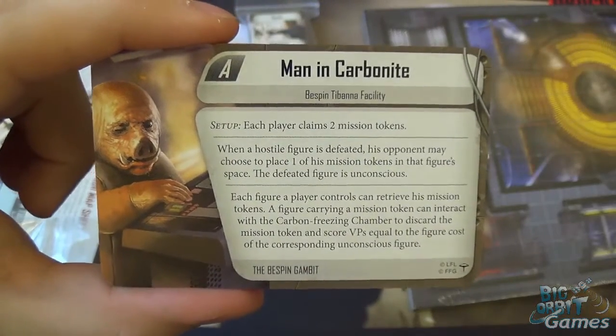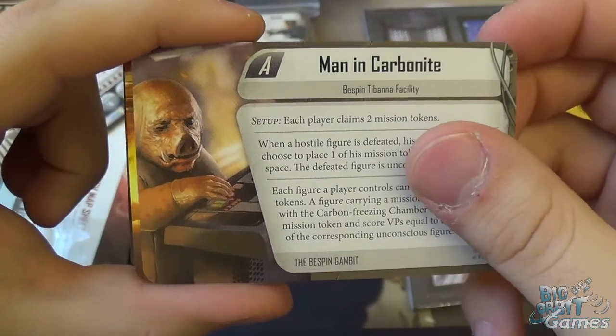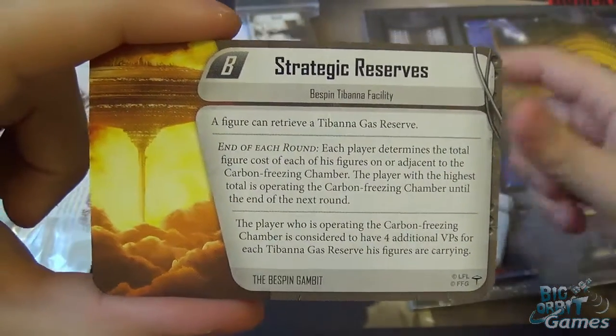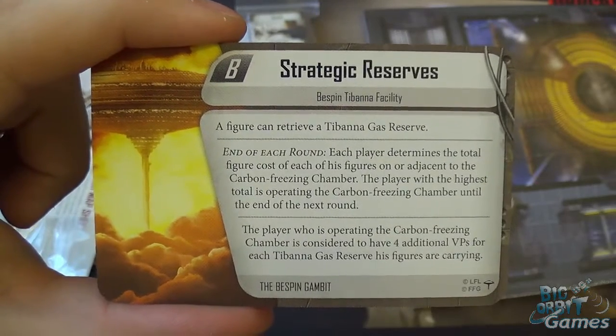We also have new skirmish missions. Manning Carbonite — iconic Han Solo mission. Strategic Reserves — the Tibanna Gas Reserves.